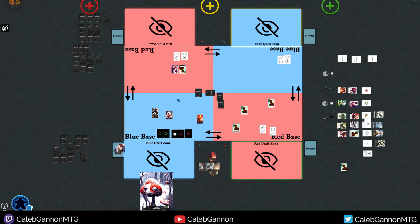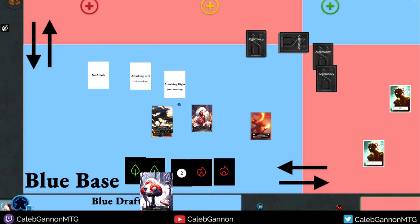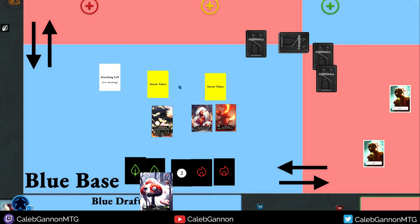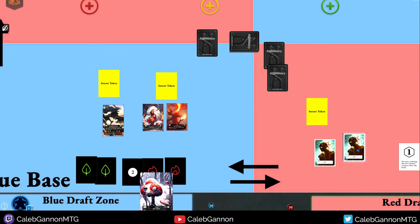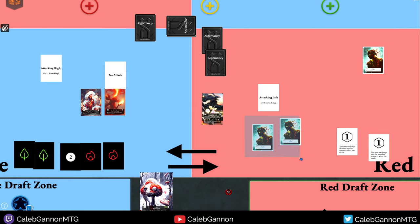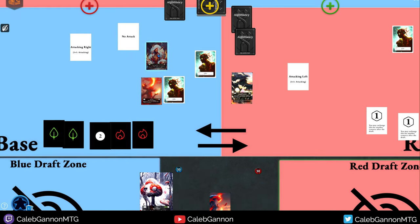In free-for-all mode, you take all your turns at the same time and declare attacks using tokens. For a four-player free-for-all, at the beginning of combat you place these tokens face-down in front of your creatures to declare attacks. Then you all flip them up simultaneously — so you might reveal you're not attacking with two creatures but are attacking with Emblem of War, while your opponent reveals they're attacking you with both of theirs. Then you have combat where you block accordingly.